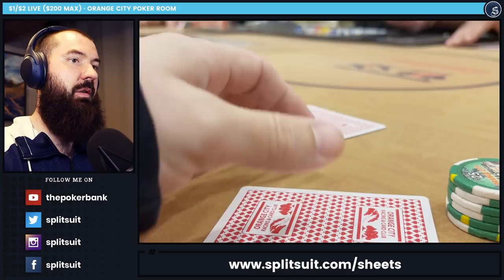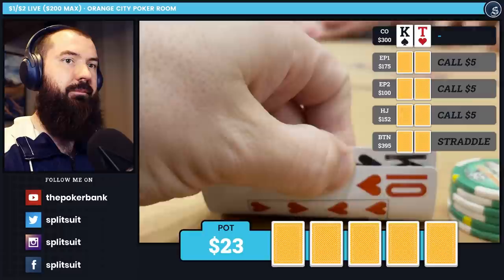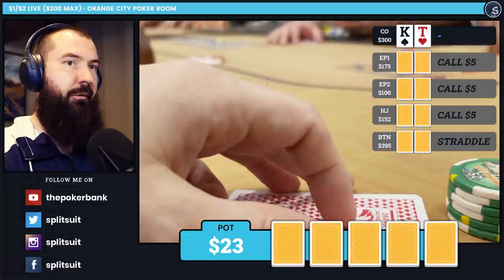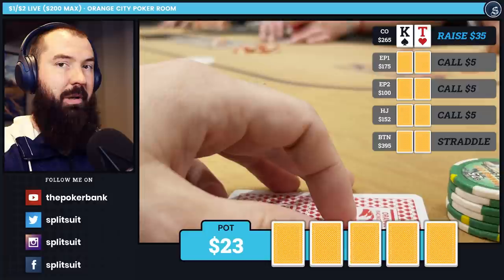A little later in the session, we're in the cutoff with a button straddle — meaning action starts in the small blind. Both blinds fold. Under the gun limps, there are a couple of limps behind. I look down at King-10 offsuit and decide to attack to $35. With roughly $20-plus dead money out there, I really like to fight for these rather than play passively — and I don't see much reason not to.